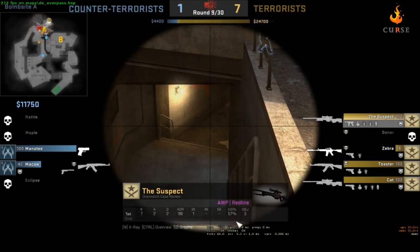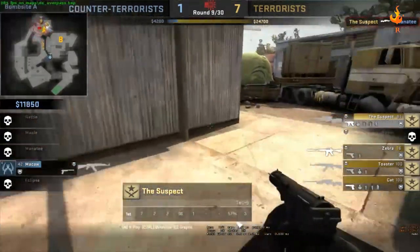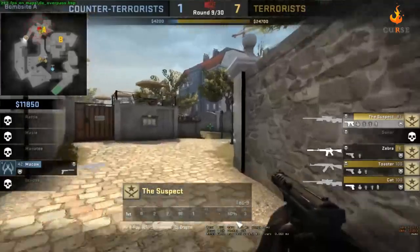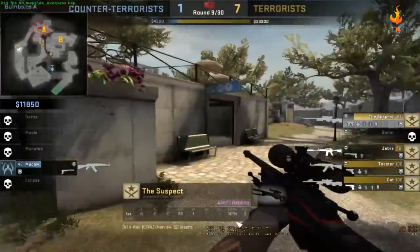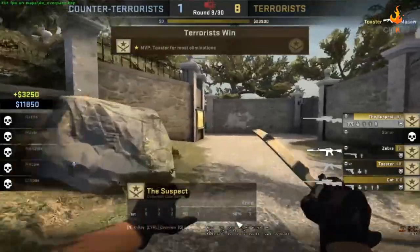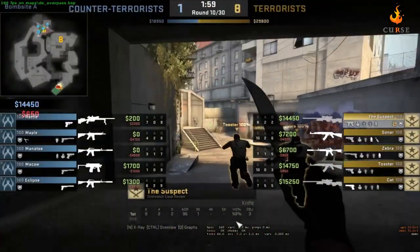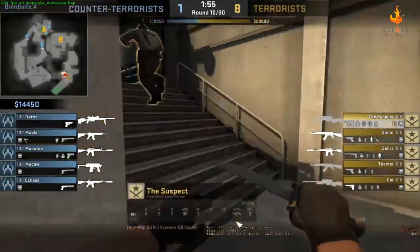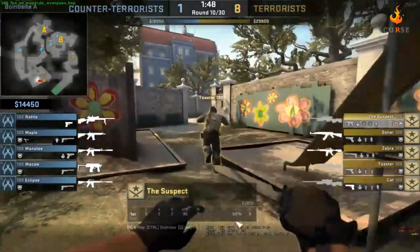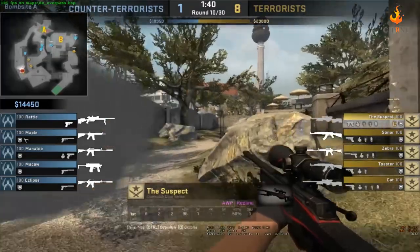He needs to check the other entrance. I don't know why he wasn't even looking over there. This looks like an MG game — around MG to DMG. This is going to be a tough Overwatch session since this guy's not running and gunning, so I can't really tell if he's using trigger bot. Walls are checked off — I'd say 90% no, 10% maybe.